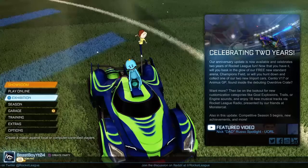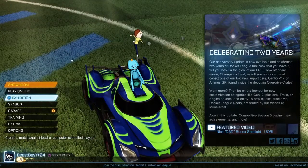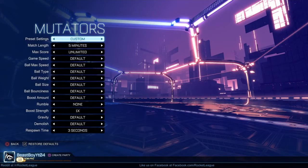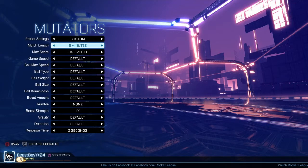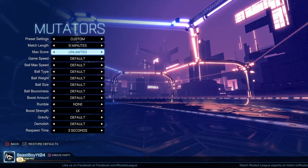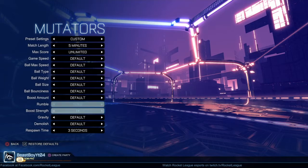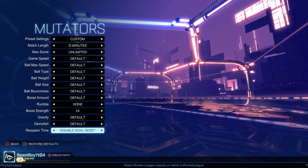What you want to do is go into Exhibition, then go to Drop Shot 1v1, no bots. Go to mutated settings — you can put it on whatever you want, but I'm going to go five minutes, put max score to unlimited. The only thing you actually have to change is the respawn time. I'm on PS4, so I don't know how it works with Xbox.